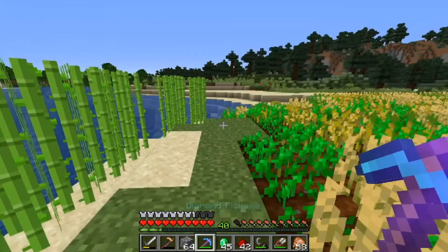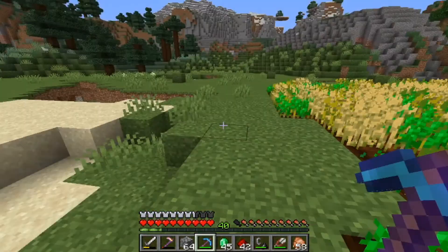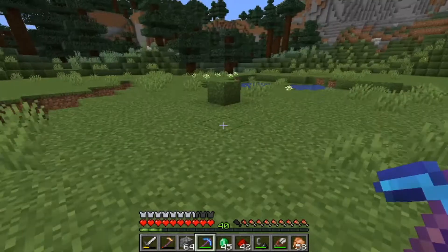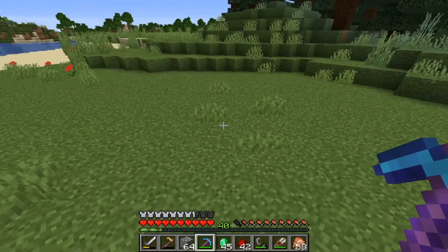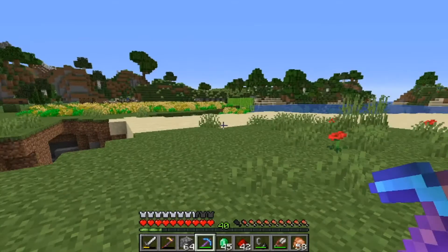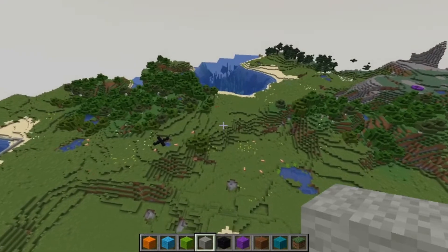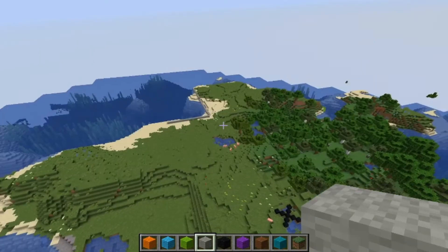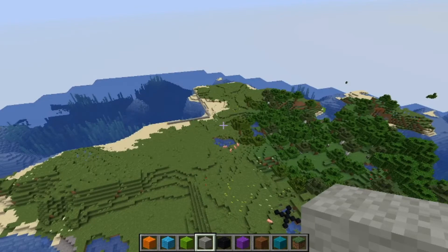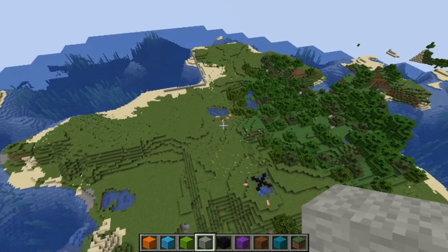What I will do is go into a separate world with the same seed and start laying out some of the foundations so you guys can get an idea of what I'm envisioning. So let's get right to that. Now we're back into a creative design world and I've already marked out a few locations.